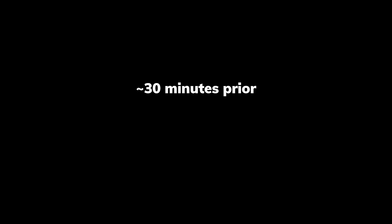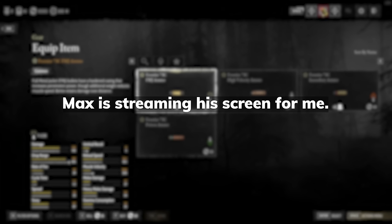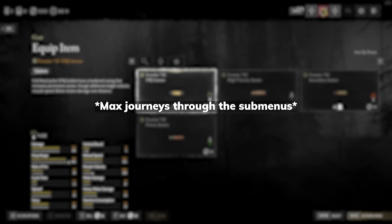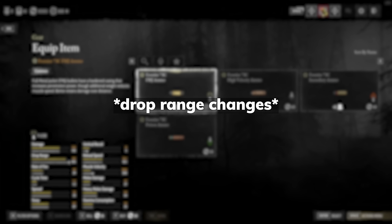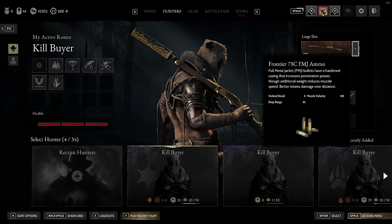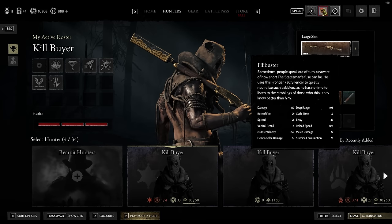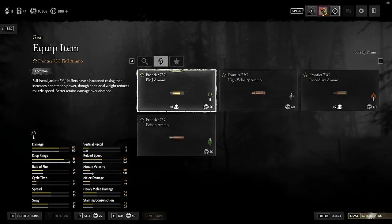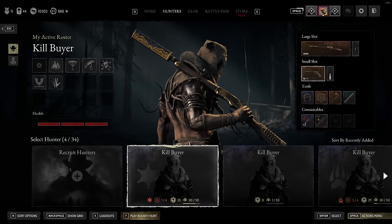I don't think anyone else has noticed this. What this guy, right? Mine says drop range 90. No way. Can you unequip the skin? Oh — look, when I do the same thing, now the drop range is 85. What the hell? Oh my god, drop range is 85 with FMJ on the Filibuster.